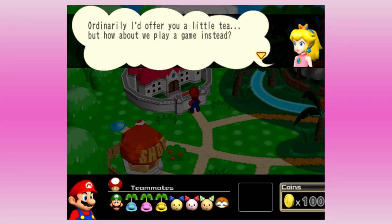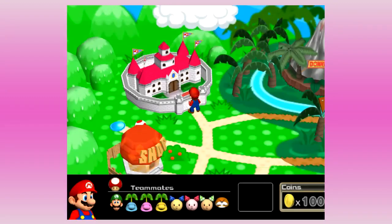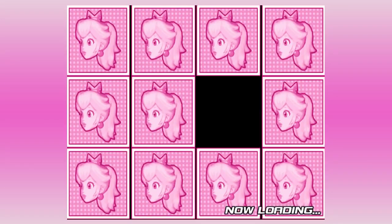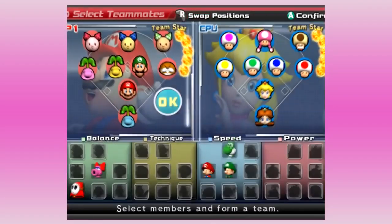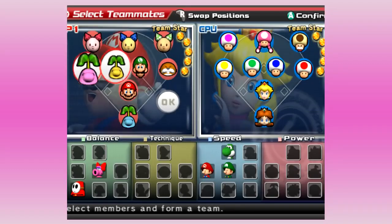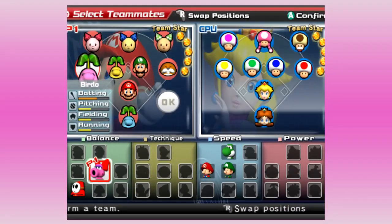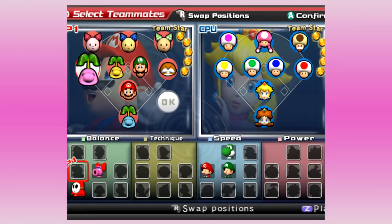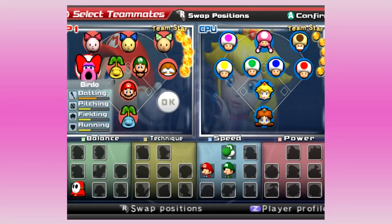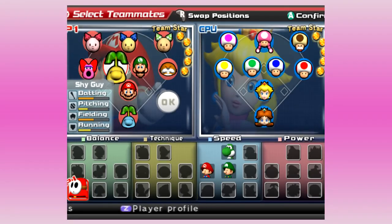Multiple characters can have a castle — Bowser has a castle, maybe Wario has a castle, you don't know, we haven't seen it yet. So there is Peach's team: she's got Toadette, she's got Toadstool, she's got a bunch of Toads, she's got Daisy, and of course herself. We're gonna do a little bit of team maintenance here.